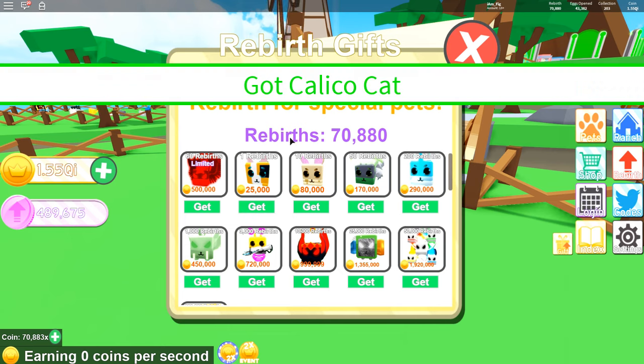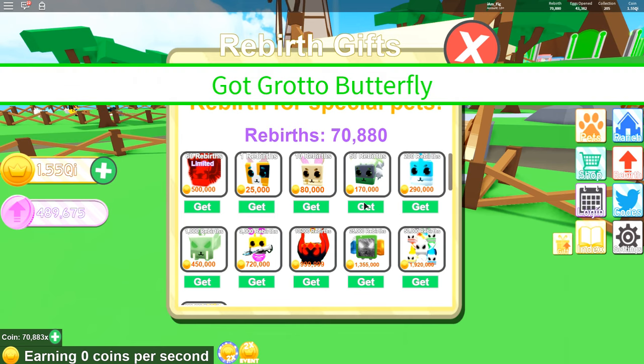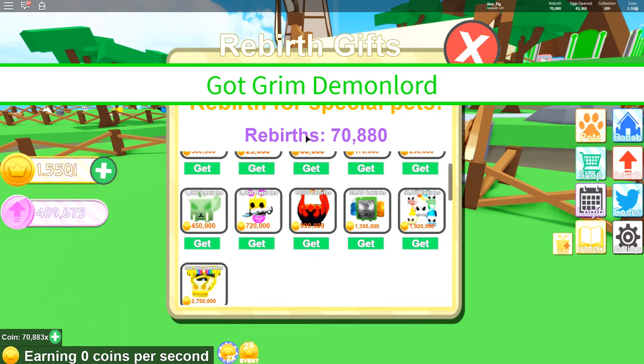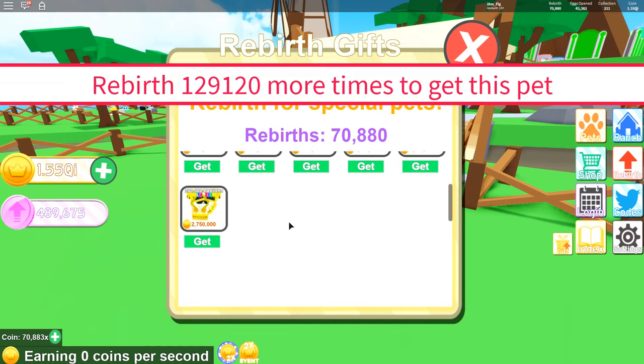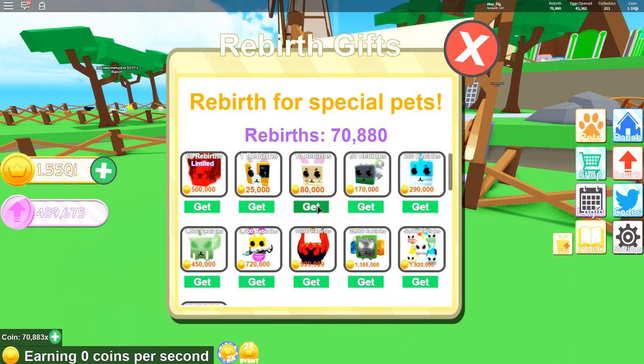I got the Calico Cat, the Speckled Rabbit, the Grotto Butterfly, the Sky Unicorn, the Radioactive Monster, the Zetta Alien, the Grim Demon Lord — that one looks really cool — the Elemental Chimera, and the Omega Gazer. I can't get the next one yet since I need many more rebirths, but hopefully soon. Let's go ahead and equip those and see what they look like on my ranch.